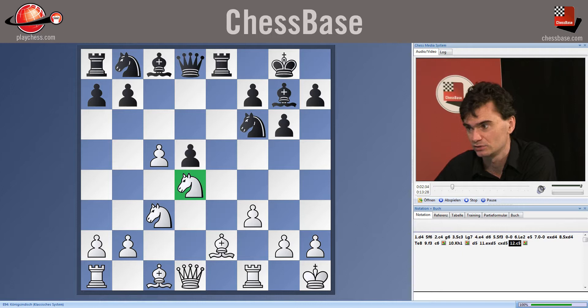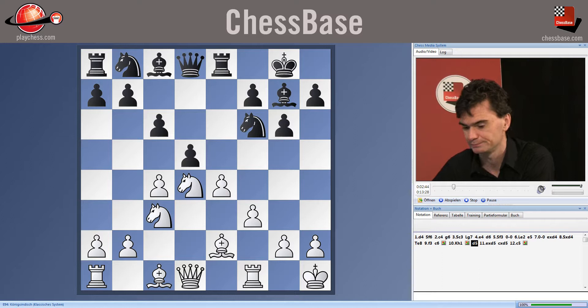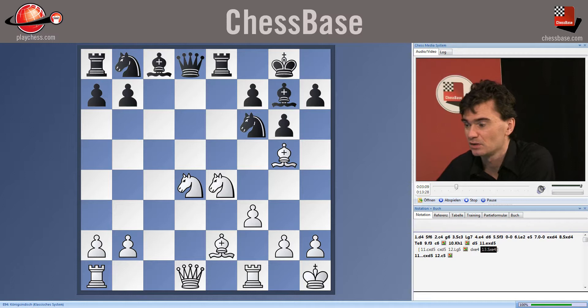Another way after D5 is to take the C pawn, pawn takes, and play a move like Bg5. It's a bit unpleasant — this pin — and if black takes on E4, it will be knight takes E4 with some pressure. In general, white can manage to prevent black from playing this move D5.